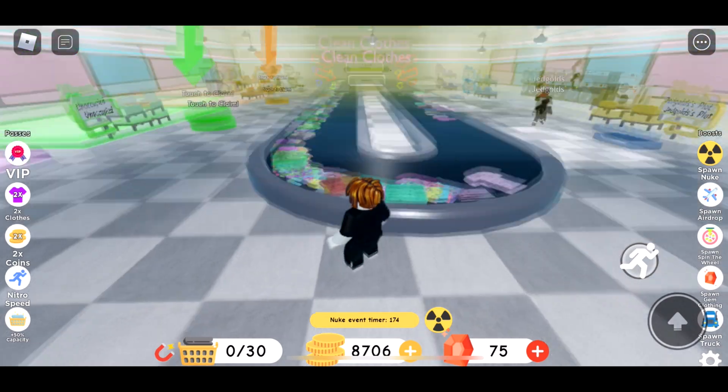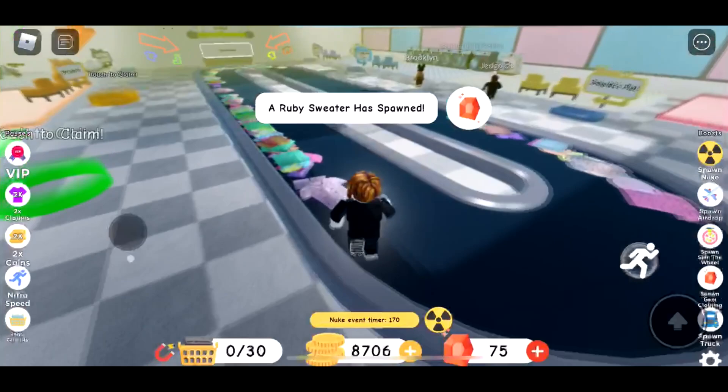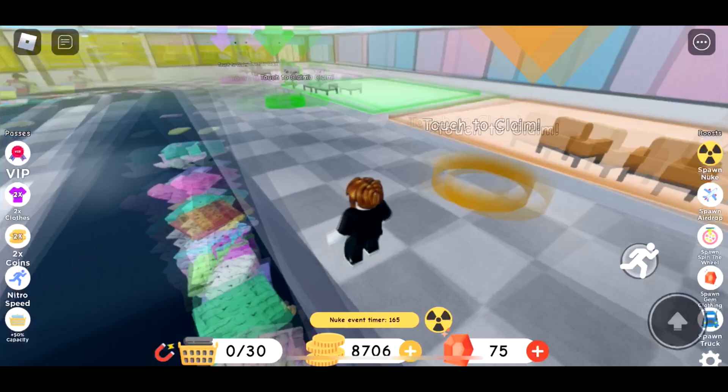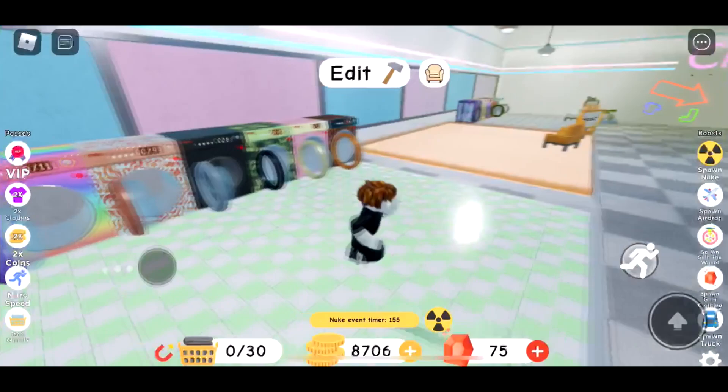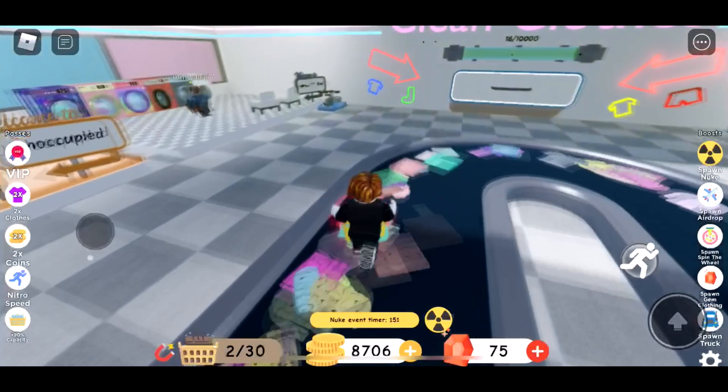Hey YouTube, this is Laundry Simulator and we are about to continue our laundry business. Let's claim a place — I'll choose a green one. Here are my washing machines. We have 8,000 coins. Today is the second of January.